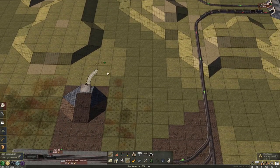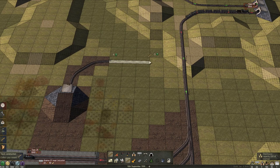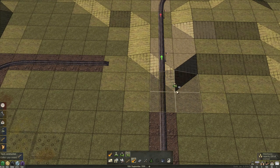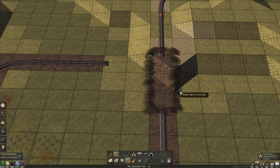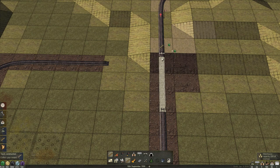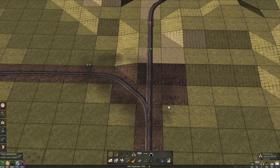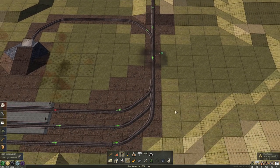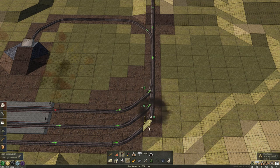Alright, and then like that. Why does it say wrong track crossing? Because of this over here — we need to flatten that. Yeah, it all works. Let's add the signals back right here. Now this needs to be like this, like that. Yeah, this should be fine.